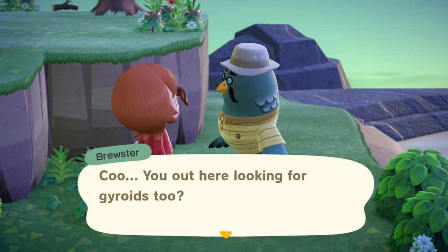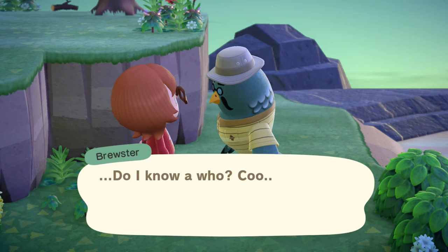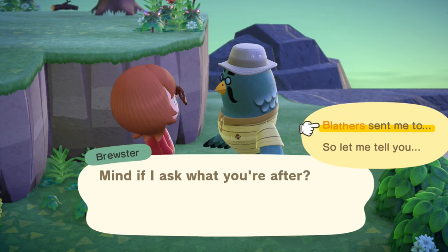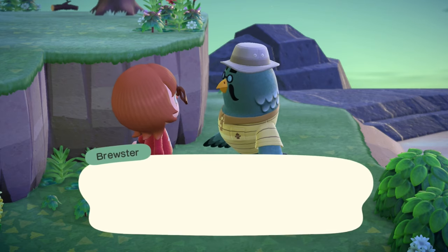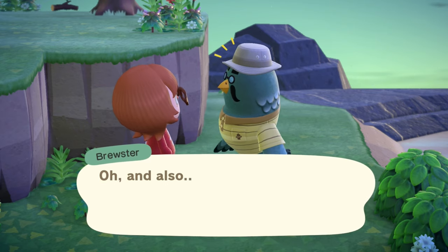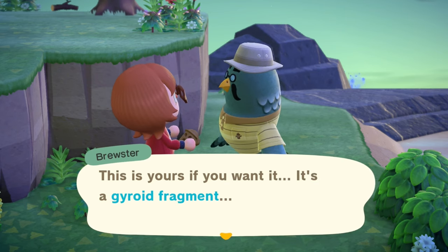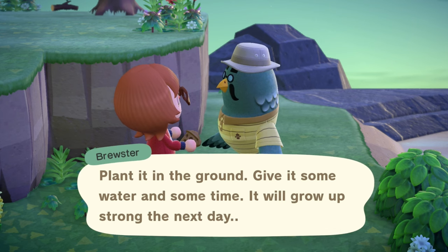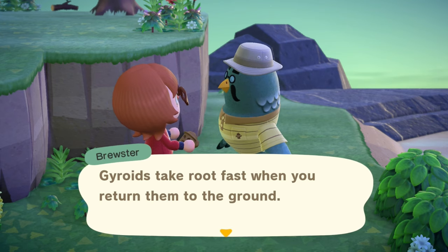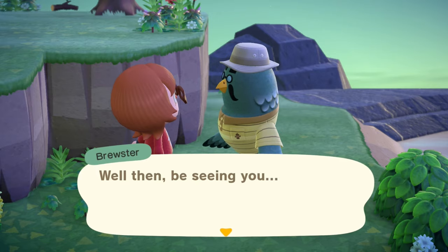Brewster is here, collecting gyroids! He asks what I'm after, and when I explain Blathers sent me he says 'I hear you' and gives me a gyroid fragment - telling me to plant it in the ground, give it water and time, and it'll grow strong the next day. Gyroids take root fast when you return them to the ground. We did it! Now let's explore the island - maybe do some fishing, the fish might be different here. There's a bottle on the shore - it's from Bob, containing a sauna heater recipe!